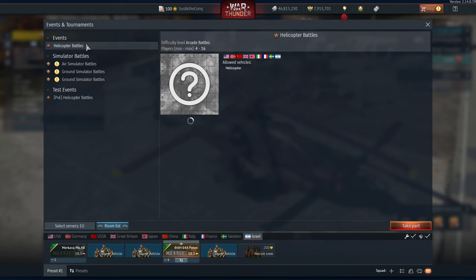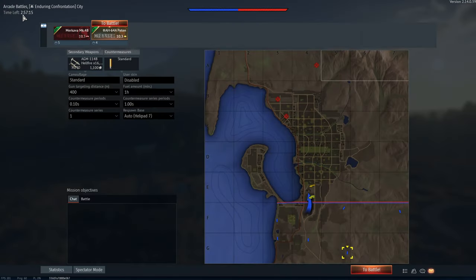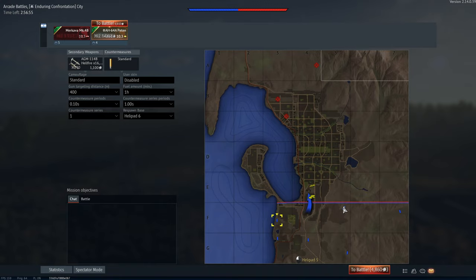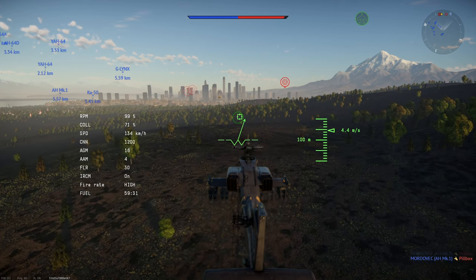Today I'll be using the Israeli Apache — let's see how it goes. It's a three-hour battle and there are only teammates, no enemies. We have multiple spawn points. I guess there will be a huge amount of players migrating to this game mode to grind helicopters now.